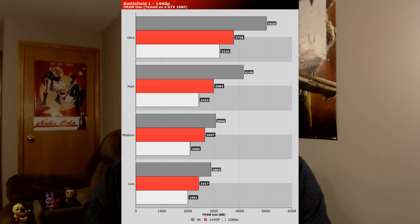Next up, we have Battlefield 1, which sits at 5,020MB — just over 5GB. It's a very modern game running on the Frostbite engine, and it's an absolutely stunning game. I played at 1440p, but if you're playing in 4K, it's even more beautiful. Again, just over 5GB, still under 8.